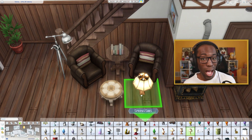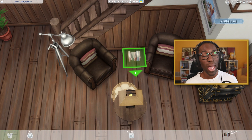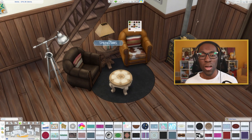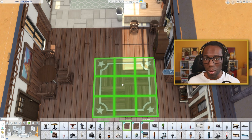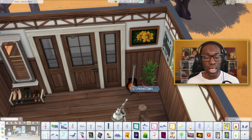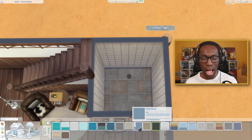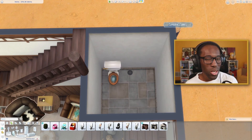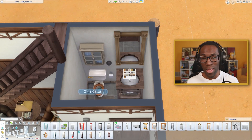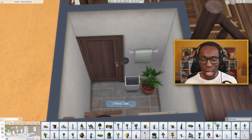I'm an introverted person myself — I don't like going out to very crowded places because I get overwhelmed, but I have the social capacity of one sim where I can talk to people I know and love. After a couple of hours I will deeply want to go home. I wanted to replicate that personality and identity into this build. Some of the build items I can see myself using 24/7 — like the little end table I added near the two chairs by the stairs. That looks really good.